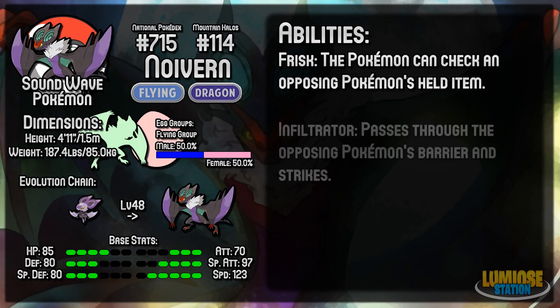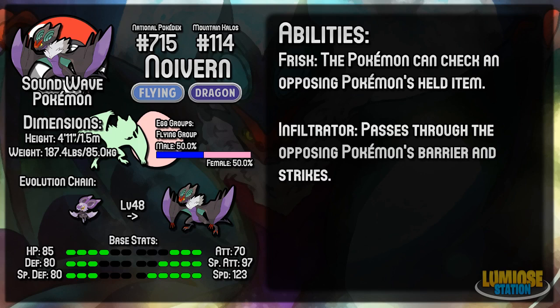Its second ability is Infiltrator, which means it can pass through the opposing Pokémon's barriers — stuff like Reflect and Light Screen — and does normal damage through those. It also gets past Substitutes, which is very helpful. Especially if they forget they can be hit through Substitutes — say it's a Sub Focus Punch set, you can switch Noivern in, use Flamethrower, hit past the Substitute, and they won't be able to use Focus Punch anymore.